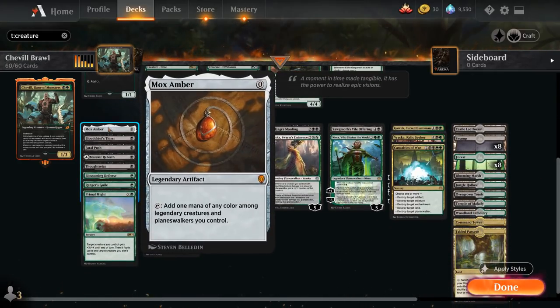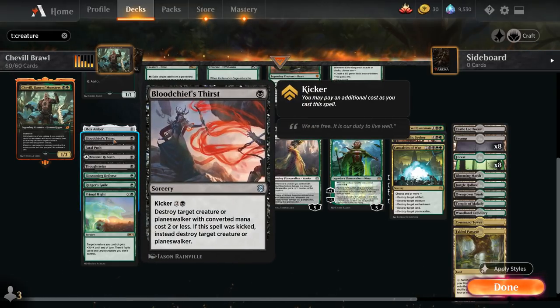We also get to play Mox Amber because our commander is so cheap, making black or green mana if we have Shovel in play. We've also got Bloodchief's Thirst as a one-mana removal spell that we can kick for two additional black mana to take out larger creatures or planeswalkers.